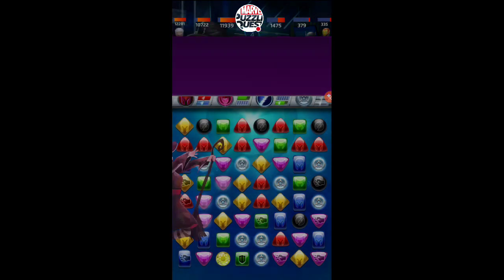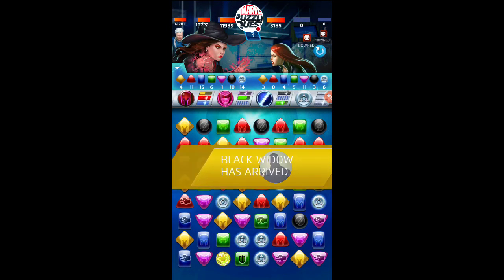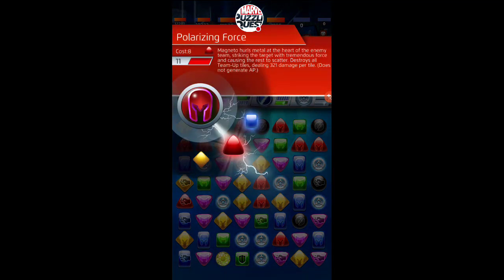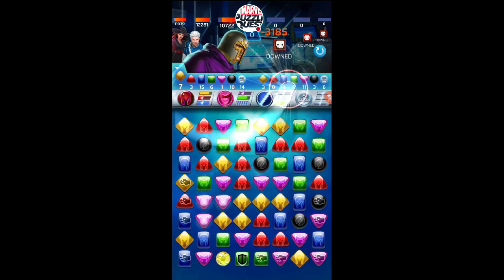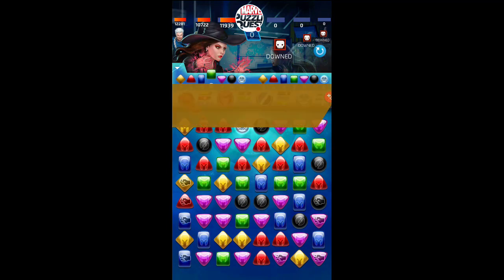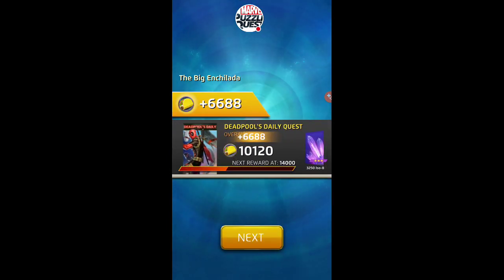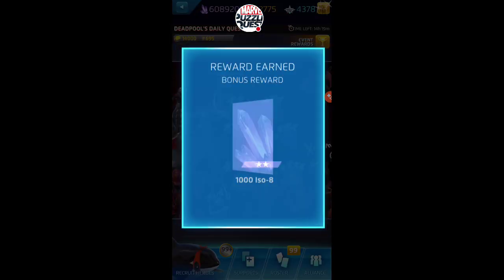Let's just play this for fun. Hex Bolt — some people forget that it can destroy special tiles, enemy special tiles, and even sometimes countdowns. It's not a damage ability at all; it's more tactical. And we can play Reality Crush, which should get a stun on her. Magneto's red is the only drawback — it destroys all team-up tiles and will unlock locked team-ups if you had any. But that about does it. Pretty good team, fun combo, family-oriented costume group, and we got the win.